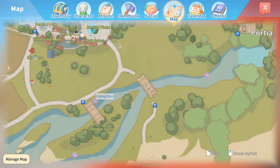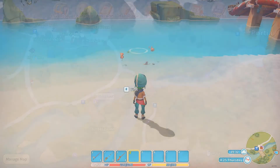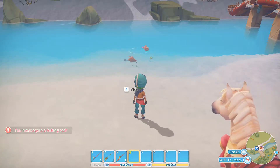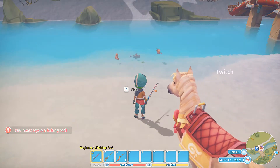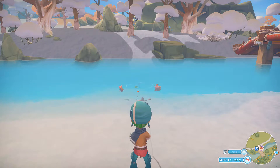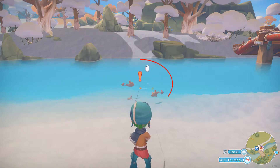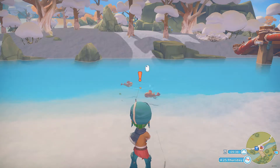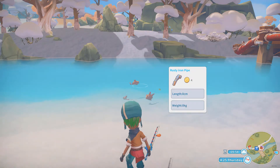So you've got a rod, lure, and a fishing spot — how does the fishing mini-game actually work? As you approach the fishing spot you'll get a popup that tells you to press a button to start fishing. Make sure you've got the fishing rod equipped, then press E. Then just wait for the biting icon, which on PC is the left mouse button prompt.